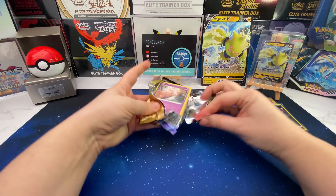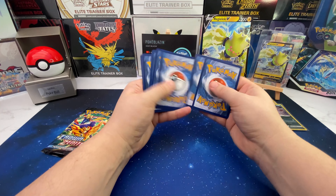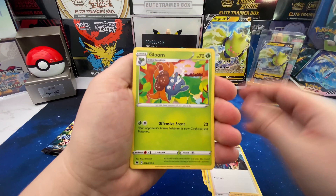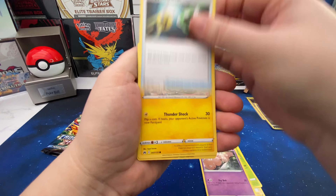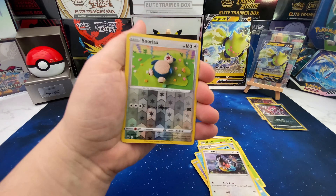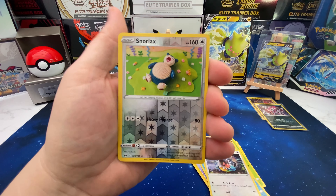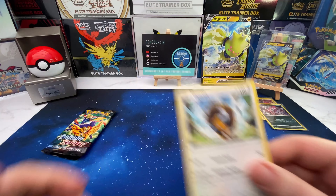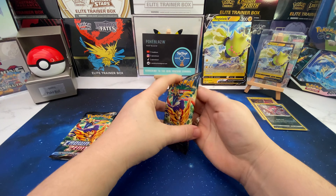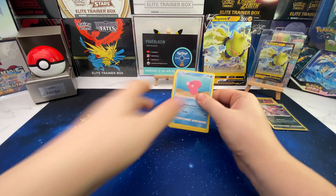Moving on to our next pack for the Regi Leki V. I'm going to go with the Regi Drago V collection box as my vote for who I think is going to win and have the most hits. Hopefully saving the best for last. We've got a Reverse Snorlax — who doesn't like a Snorlax? And into the rare we've got a Taurus, non-holo. Okay, on to pack three.